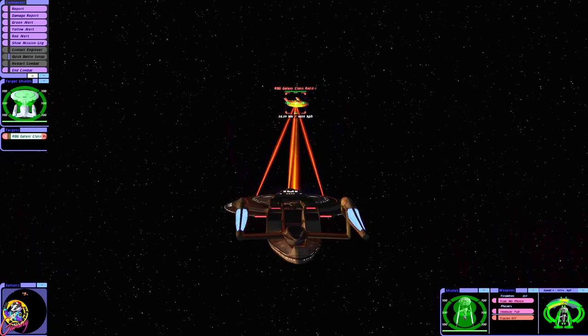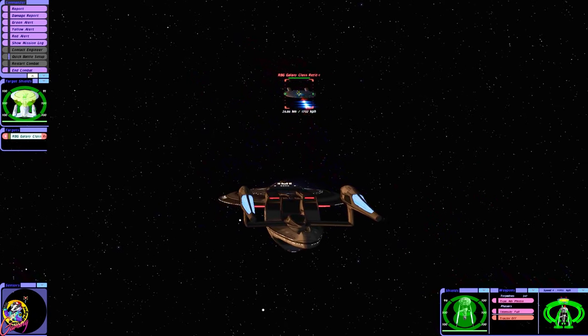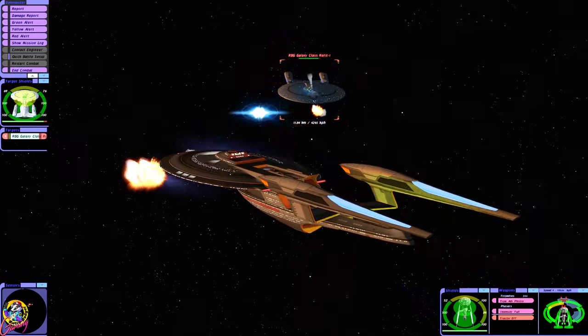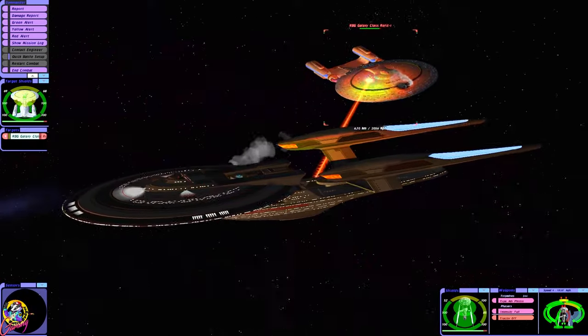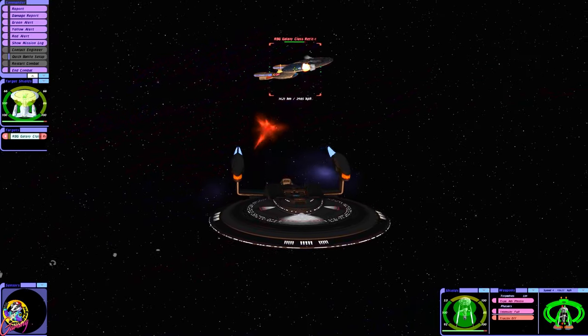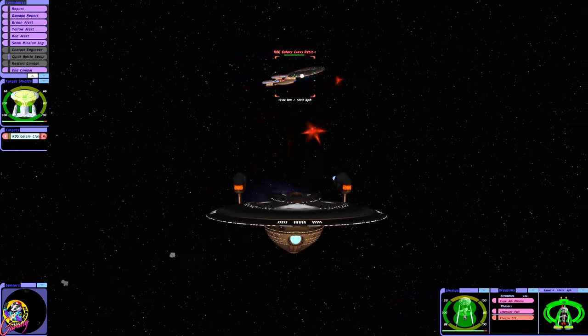We've got those advanced photons and quantums. They've already got hull damage, but so do we. At least we don't have an aft quantum launcher — gosh, can you imagine? The ship doesn't need to be any more powerful.